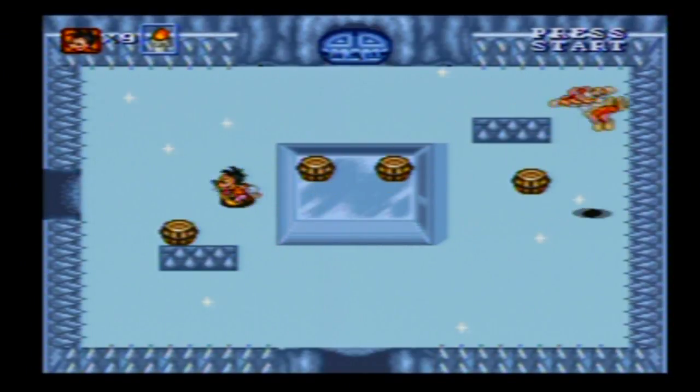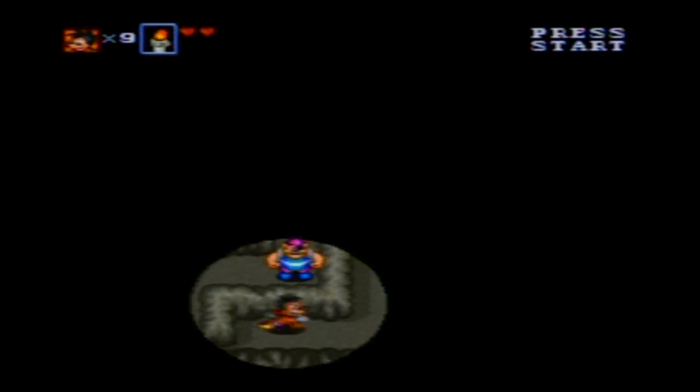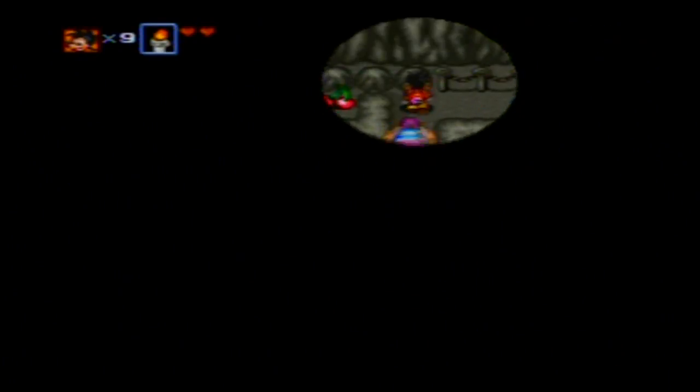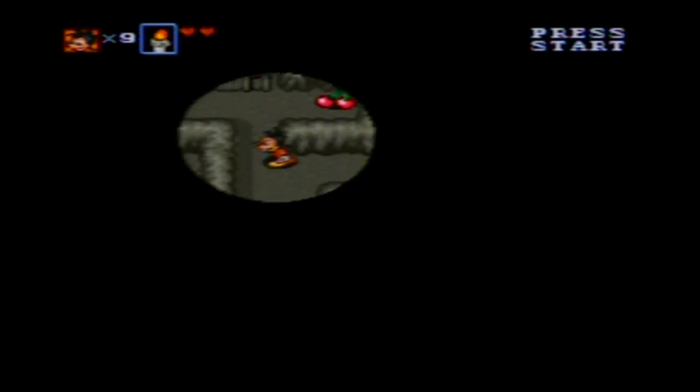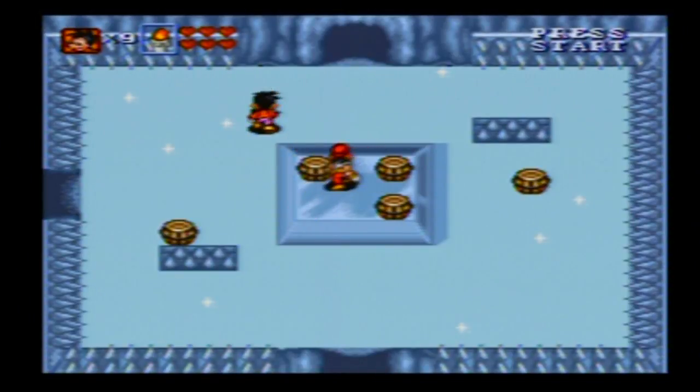I want to go this way first, even though there's purple pirates here. You can't catch me, you can't catch me, nananaboo! Come on, you overgrown tubalard! Haha, sucker! Now I've got max life, I've got max everything, which really helps, since I'm max, after all.